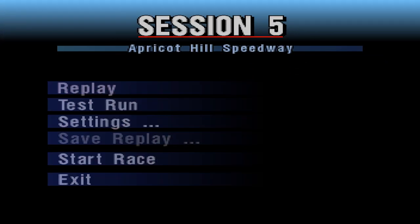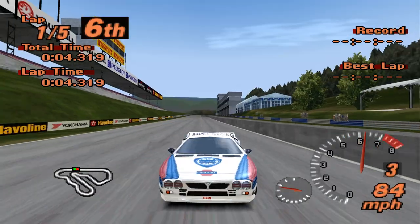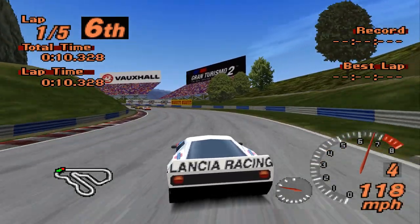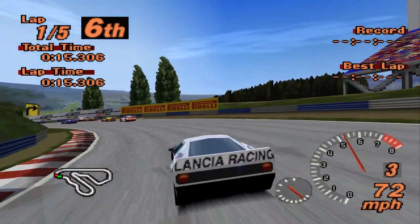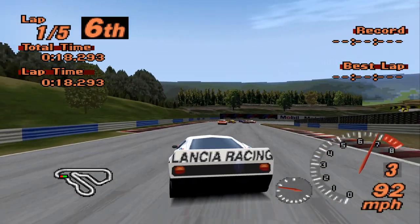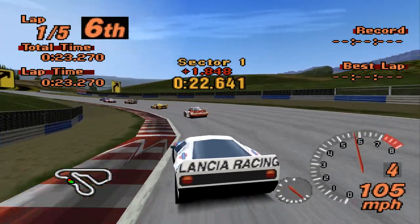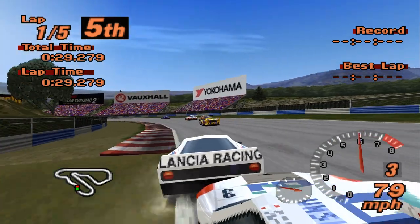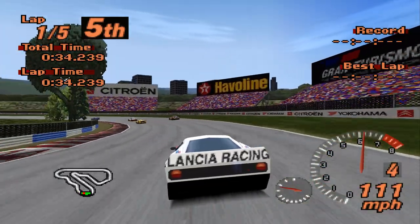Oh no - it's not Midfield, it's Apricot Hill. That's even worse for us. Let's run the hood elements back on. That's not the track I was hoping for. If it was Midfield, don't get me wrong the AI is quick there, but I still think we could beat them. Being Apricot Hill, this is a track I'm not so good on, and these corners are exposing the fact this car suffers from understeer, which is not ideal.